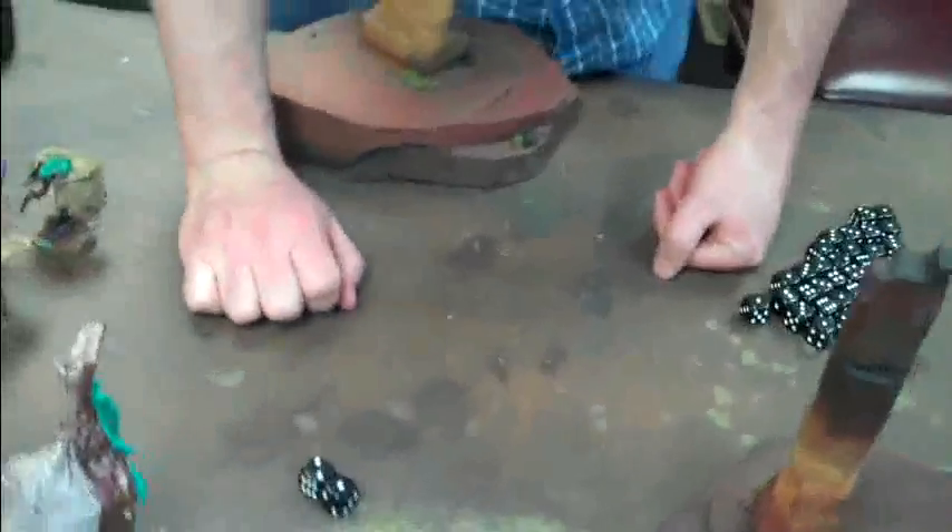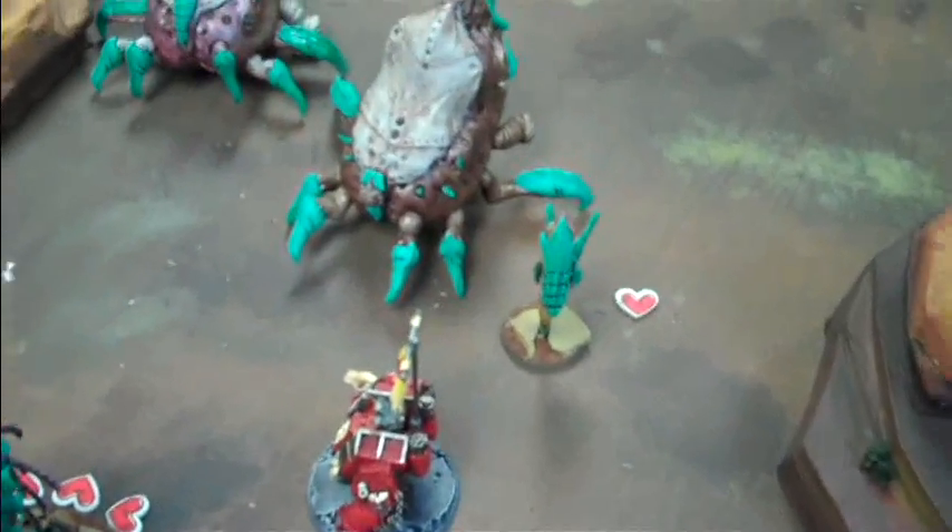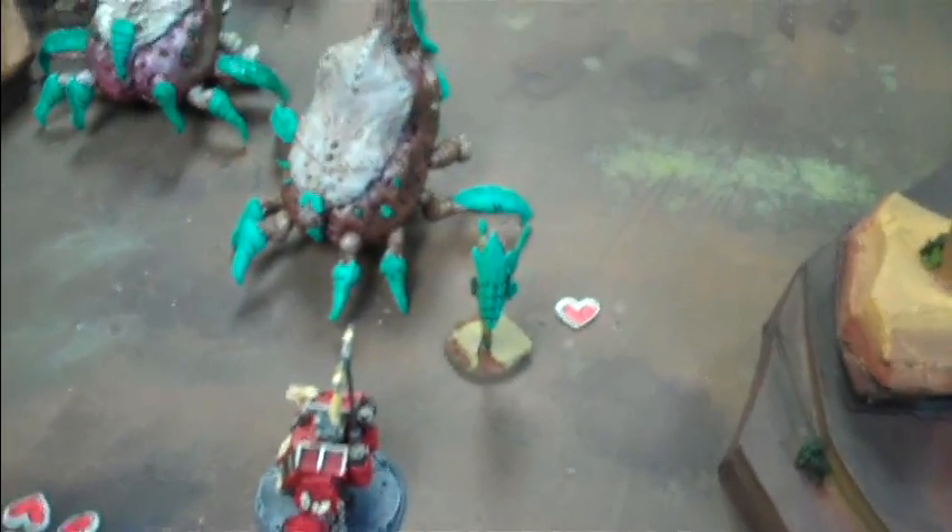Tyranid shooting phase turn 5. Let's go ahead and do the Xanthrope on the ball predator. Psychic test on a 3. Psychic hood. Lousy Mephiston — leadership 10 plus 3. He cancelled it! You know it's a good unit when it makes your opponent howl in frustration.